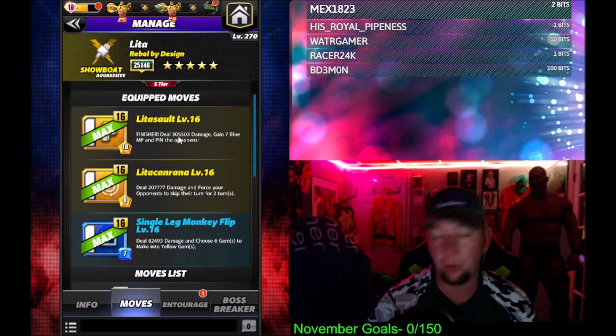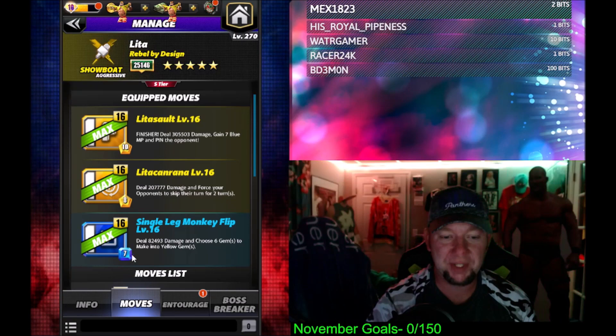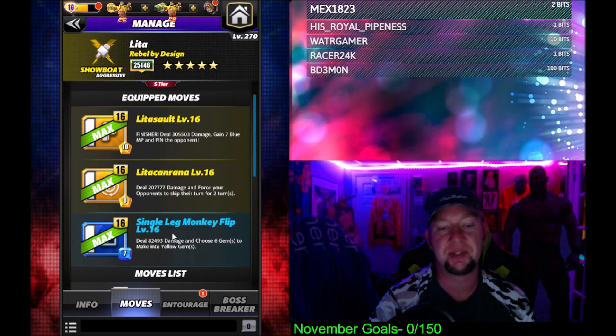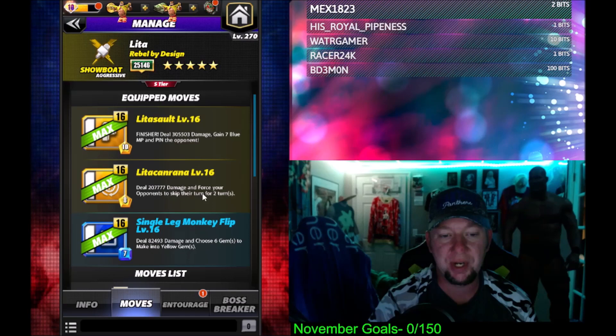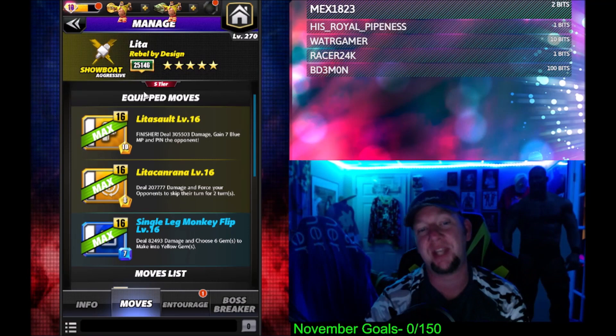It is going to be the best move set for sure. This one's just incredible. So we got the blue move, the single leg monkey flip — seven charge, deal 82,000 damage and choose six gems to make into yellow. That'll fill the yellows. Then we got the Lita Conrana, eight charge, two-turn stun, dealing 207,000 damage to force your opponents to skip two turns. The Lead Assault Finisher, 10 charge yellow, deal 305,000 damage and gain seven blue MP. That sets up the recycle.